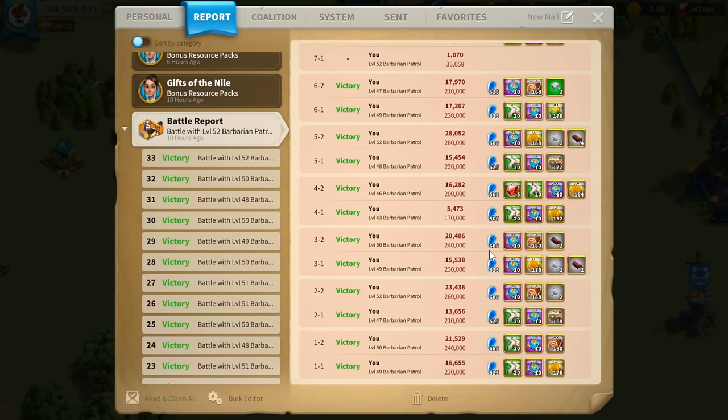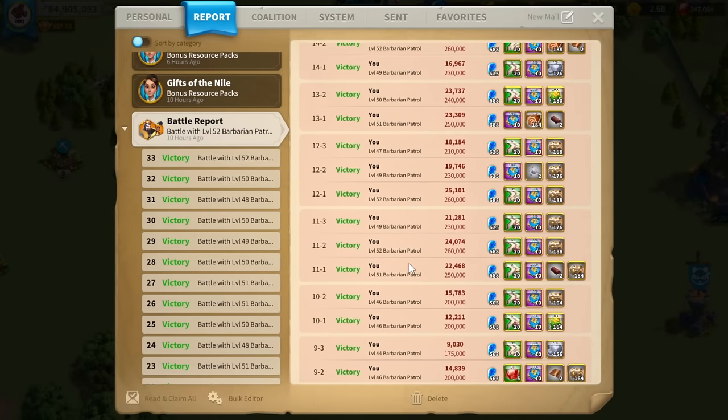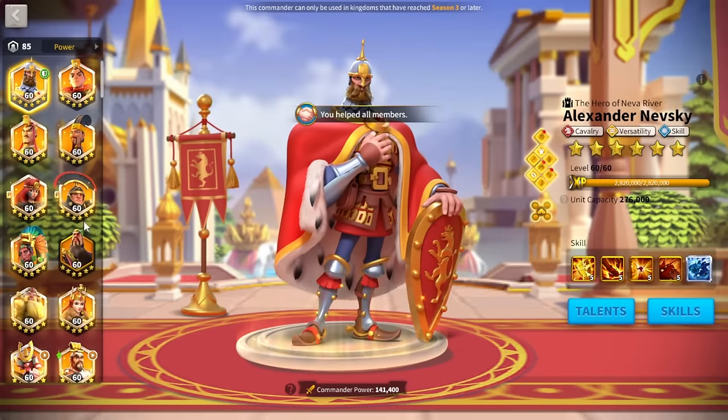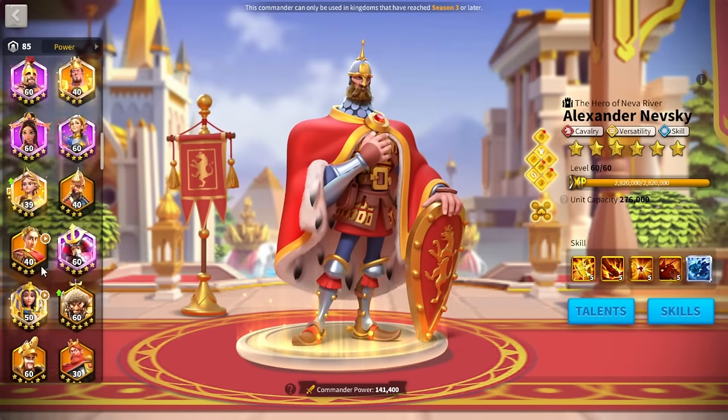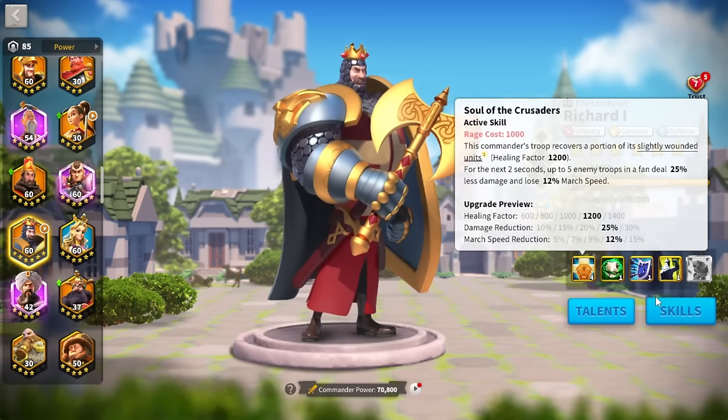A lot of people complain about Richard when it comes to barb chaining - it just takes forever because he marches slow, his skill cycle is slow, and he doesn't do any damage. Especially with my Richard, he is 4-1-1-1, so he's especially not doing really any damage whatsoever.